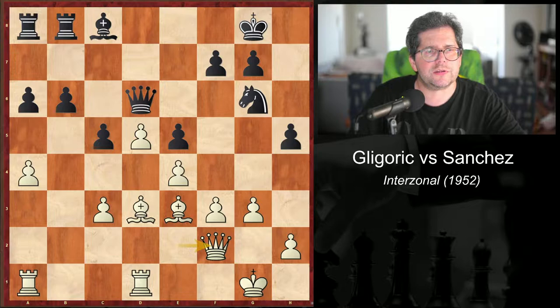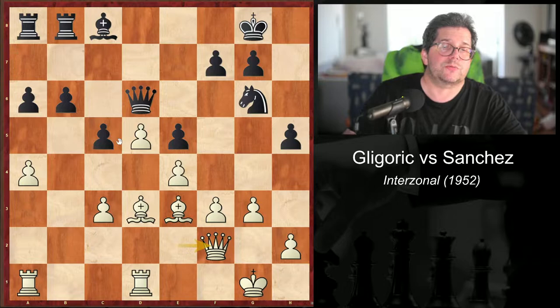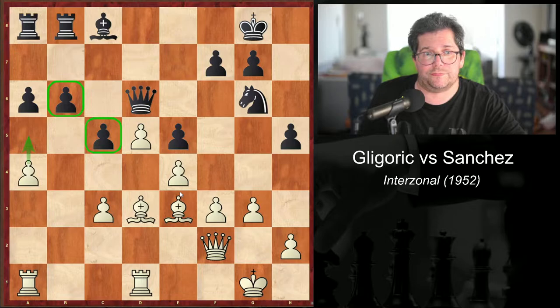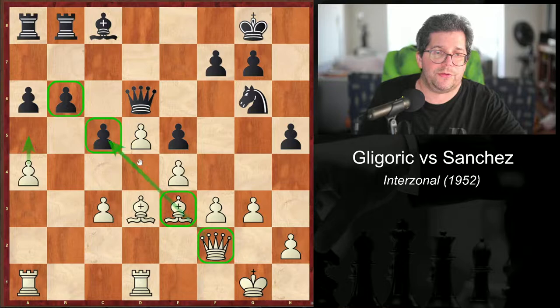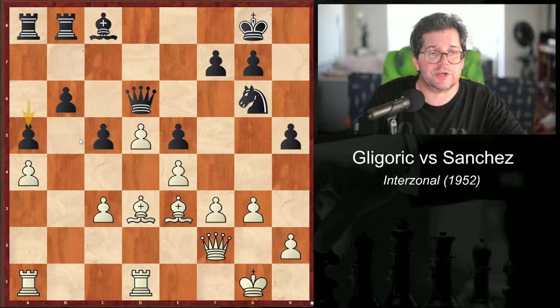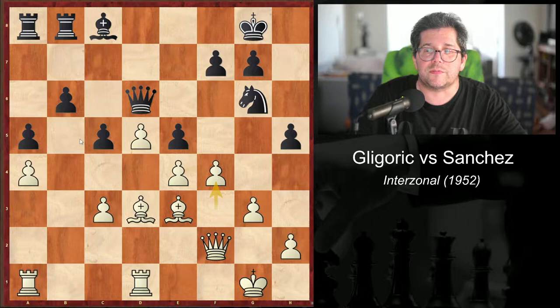At the same time forcing Black to block the queenside in view of the powerful threat of a5, which would target this pawn — undermining the b6 pawn, and by extension c5 is in trouble. As a result, he forces Black's hand. Black plays a5 himself. And Gligorić is not one to waste time — now he places the once-desired f4, exclamation point. This begins the second part of White's plan: operations on the kingside.